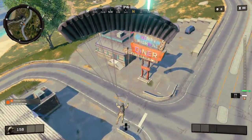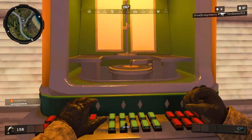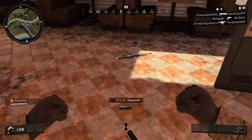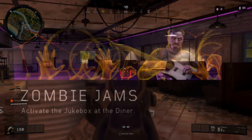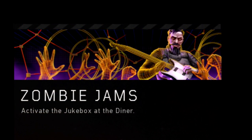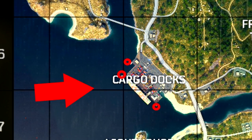The next Dark Ops challenge is called Zombie Jams, and it says activate the jukebox at the diner. This one is super simple — all you got to do is land at the diner, and once you're inside you'll find this jukebox. Just go up to it and press square on it and you'll be able to play some music. Once you do that, the Dark Ops challenge is complete.